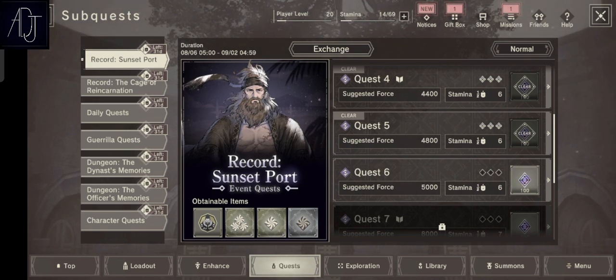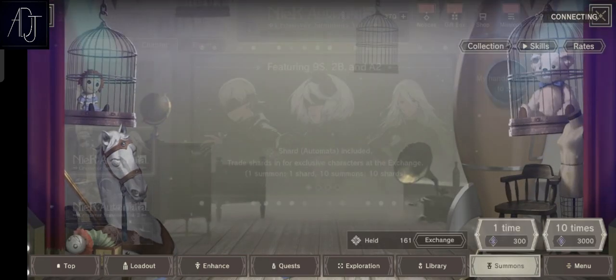By clearing all the stages in the story event, in the event quest you can gain more than 3,000 gems, which is more than one multi — pretty good. We also have a pity system in this game: if you've summoned up to 200 times you can exchange the currency you get from summoning into the unit that you want.